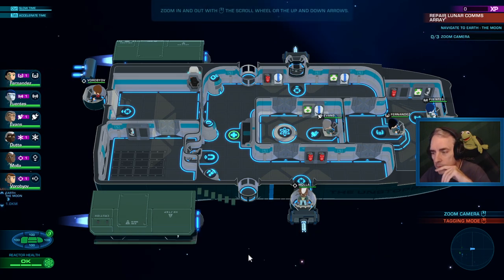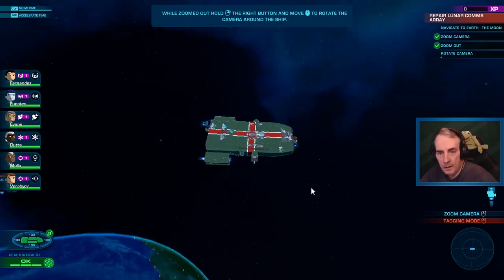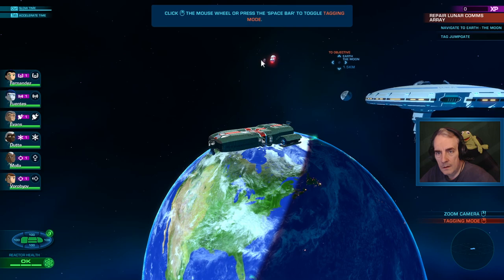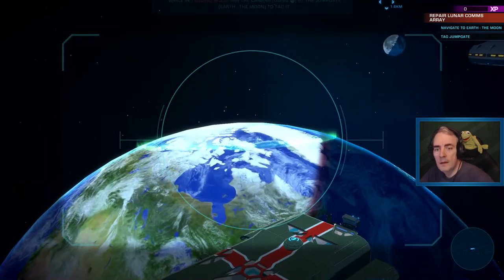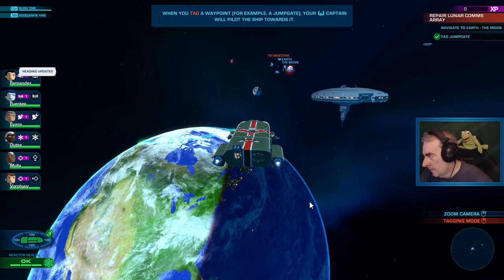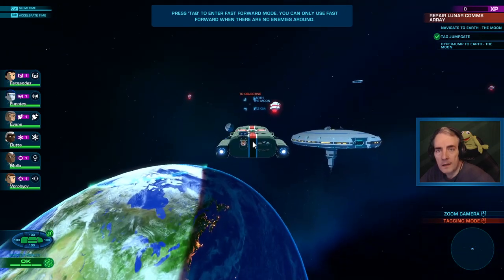Easily rotating by right clicking. Zoom in and out with the scroll wheel or the up and down arrows. Navigate to the earth... to the moon. Right-click the middle mouse wheel or press space forward to toggle tagging mode. When you take a jump gate, your captain will pilot towards it. Typically on a ship waypoint, your ship will orbit or align to it. Hyper jump to earth! And press tab to enter fast forward mode.